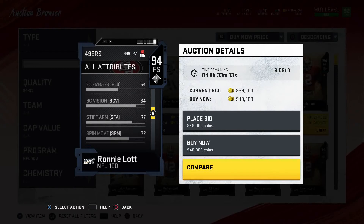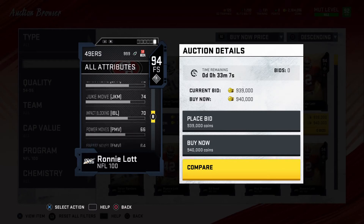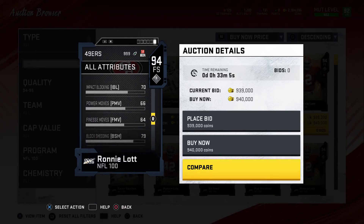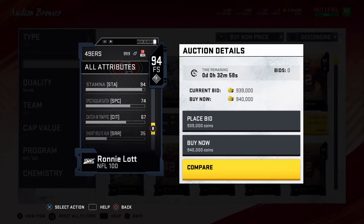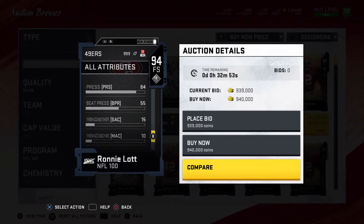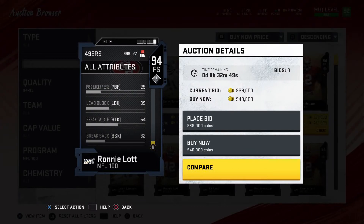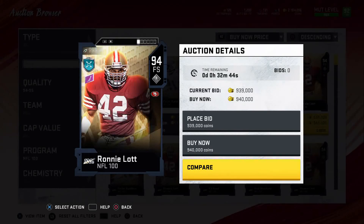Ronnie Lott also has 90 jumping, 75 trucking, 84 block shedding, 77 stiff arm, 74 juke, 72 spin, 70 impact block, 79 block, 90 pursuit, 89 play recognition, 93 injury, 74 spec catch, 67 catch in traffic, 95 hit power, 84 press, and 54 break tackle. It's a very good card — the best free safety in the game. Might consider picking him up, though he's a little too expensive.